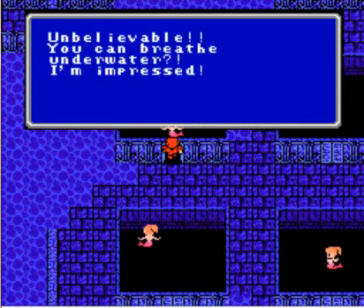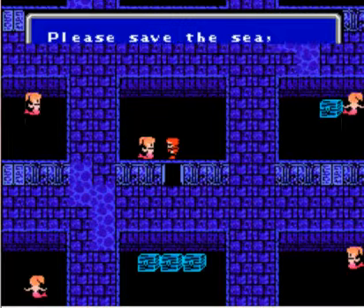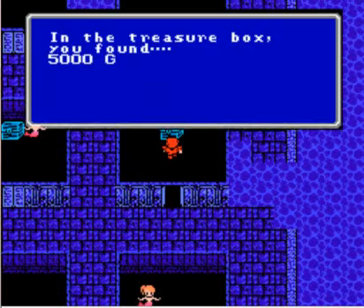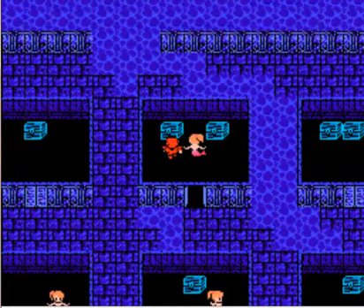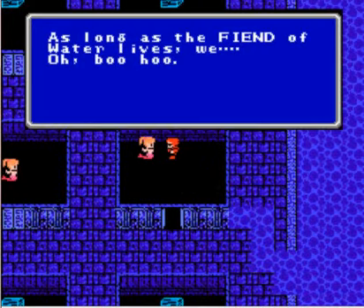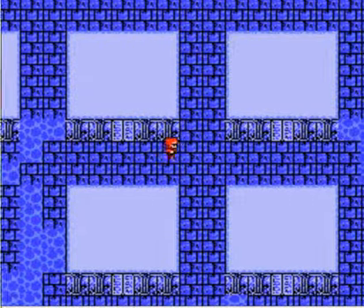'Unbelievable! You can breathe underwater? I'm impressed!' We have oxyale. Found some gold — 5,000 gold. 'Please save the sea and make the orb shine again.' This has something to do with the orbs — there's probably a fiend involved. 'I suppose you are the legendary...' 10,000 gold and 50 gold. 'As long as the fiend of water lives...' So it is the fiend of water. This is the shrine's top floor — the fiend of water, Kraken, lives on the bottom floor. I always called him Kraken, but I guess it's properly pronounced Kraken.